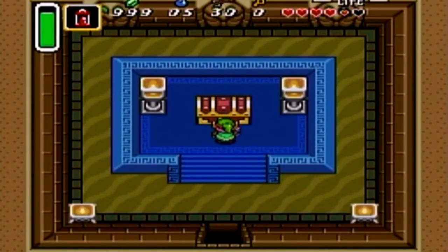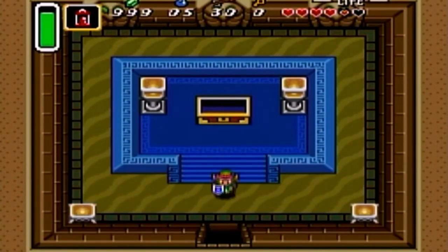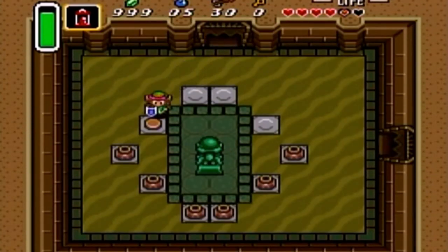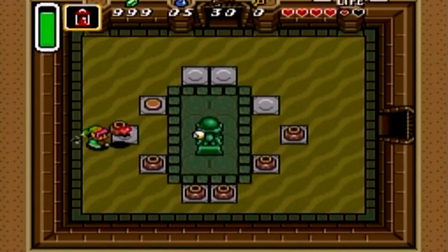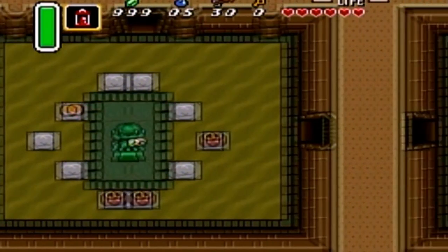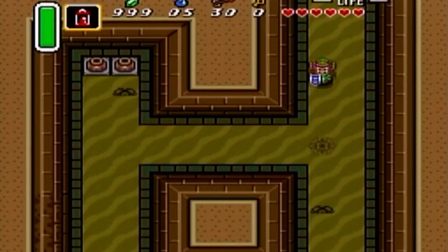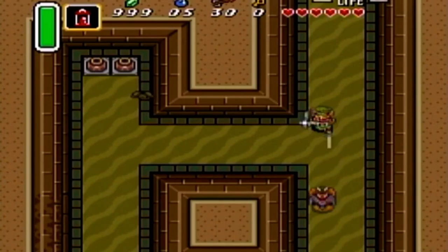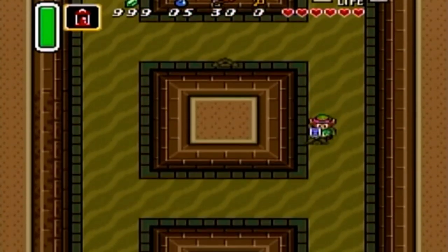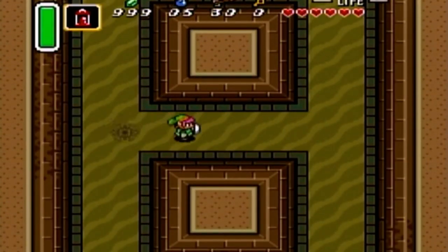For coming in here and opening this up, you get the Power Glove. You can feel strength in both hands — you can pick up and carry stones now. That may not seem like a huge deal, but it actually is, considering we now have access to a lot of different areas we didn't before. We'll also be able to progress in the dungeon, because you do need that item to finish it.